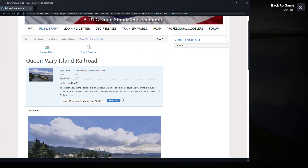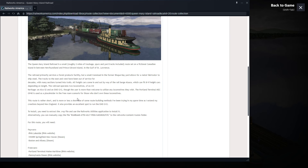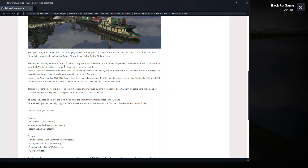I will link it in the description. It is a fictional route — roughly two-ish miles of trackage, spurs, and yard tracks included. Set on a fictional Canadian island between Newfoundland and Prince Edward Island in the Gulf of St. Lawrence. Primarily servicing forest products. Small transload in the former Bisque Bay yard allows for a metal fabricator to ship steel. So mostly you're going to see lumber products — lumber cars, flat cars, and such.